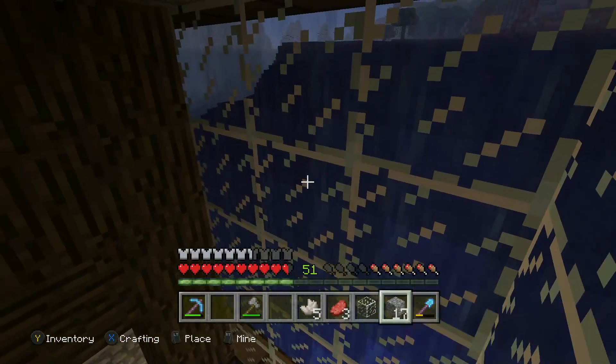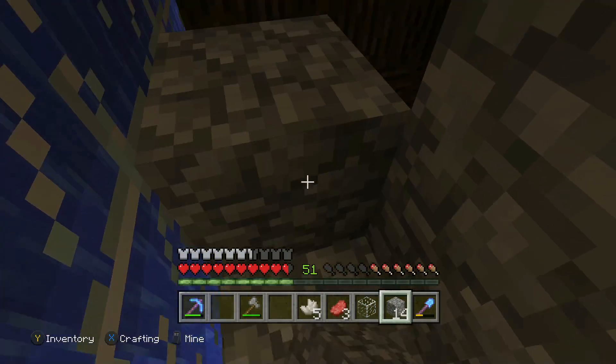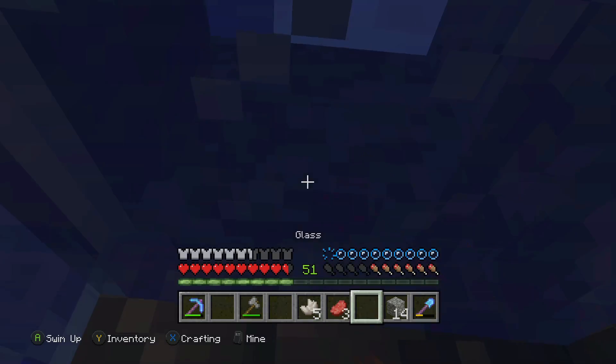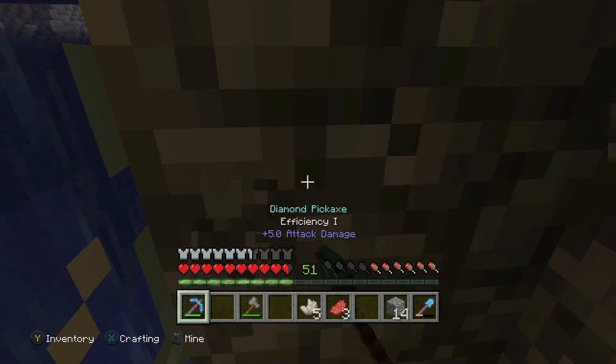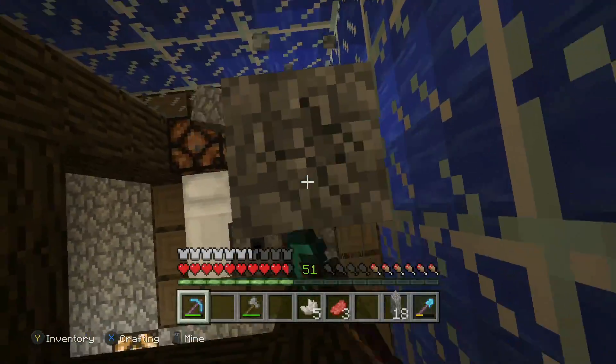All right everyone, I have built it but I'm going to be putting a piece of glass on the roof because the daylight sensor does not seem to be working right now. I just need to be sure to cover it up so there's no water that gets into the redstone and ruins it. Let's see if it works — I will do a quick time-lapse of the sun setting and hopefully the light will turn on.